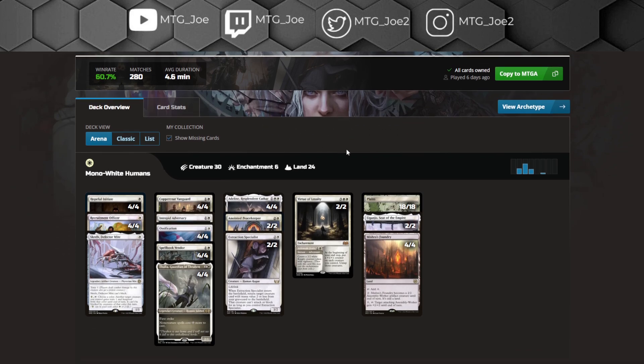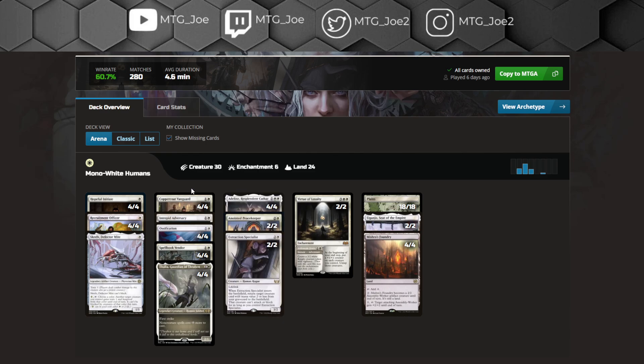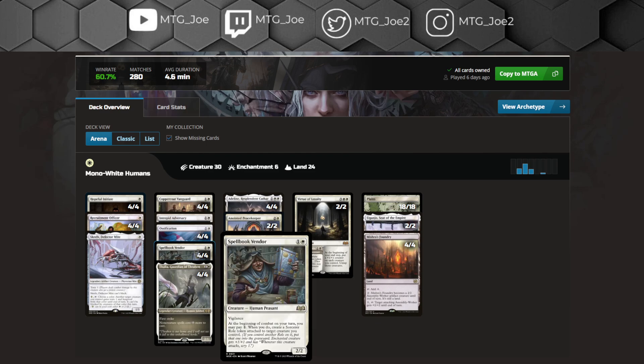60-61% for the Mono White Aggro deck. This deck uses Human Synergy — you have Copper Cove Vanguard that gives your other humans a buff in power and ward, Intrepid Adversary as another lord, and Thalia as a good tax effect. In creature combats, first strike goes a long way, and it's effective at taxing non-creature decks and even taxing Mono Red's burn spells.